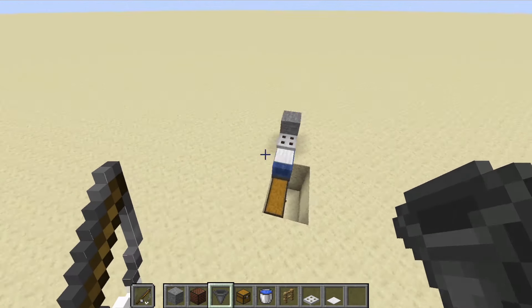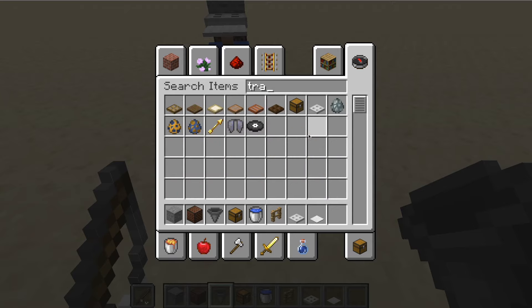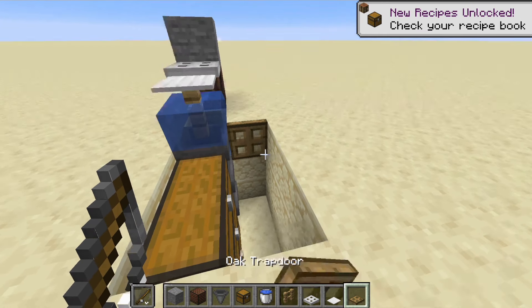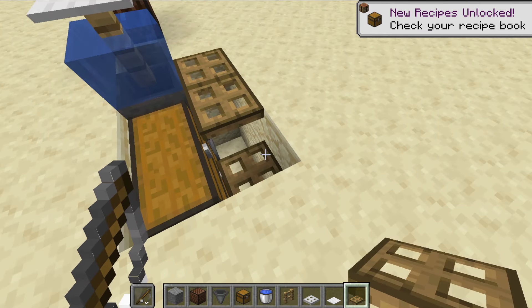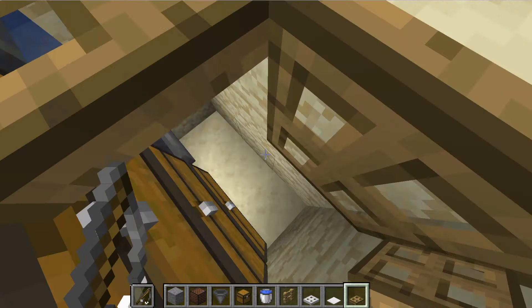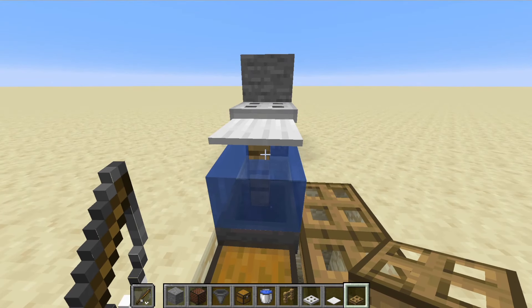If you're doing this in a survival world, what I definitely recommend is crafting up a couple of regular trap doors and putting those on top here. Then you can stand on top of them, make a ladder going down, drop down to grab what you need, and come back up top. That's pretty much what I have in my own world as well.